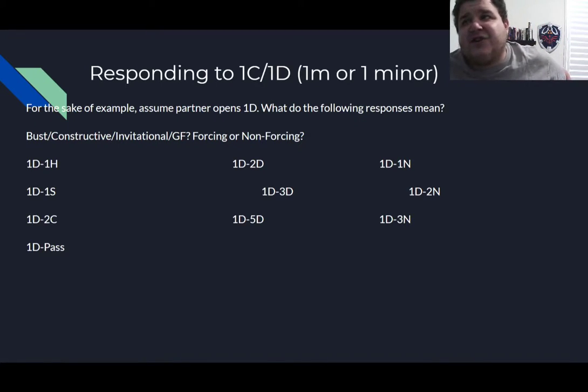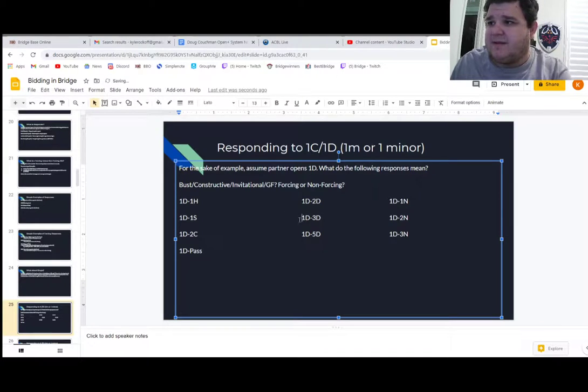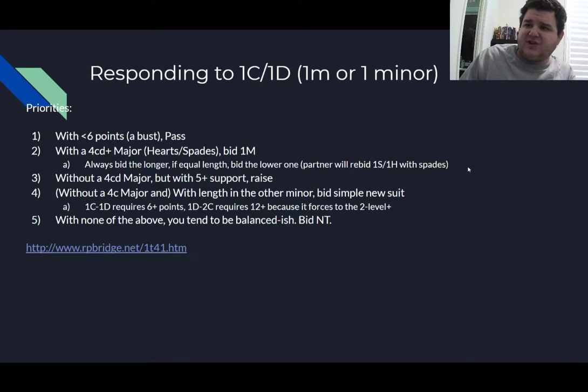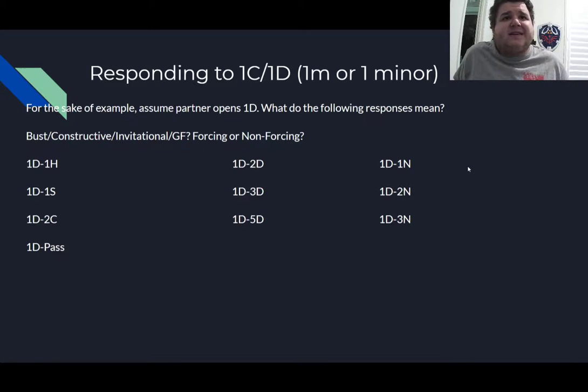Here are the standard bread-and-butter sequences we'll learn today. We have an opening bid — we'll assume a diamond for all these — and we'll think about what range of strength each response shows and whether it's forcing or not. We have: one diamond, simple new suit; one diamond, pass; one diamond, raised diamonds; one diamond, bid no-trump. Think about what each means — it's a good exercise. By the end of this lesson you'll know how all these work.